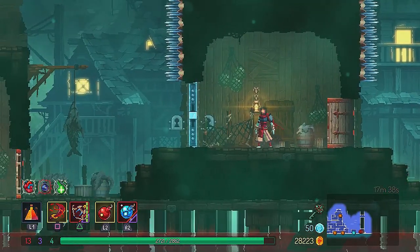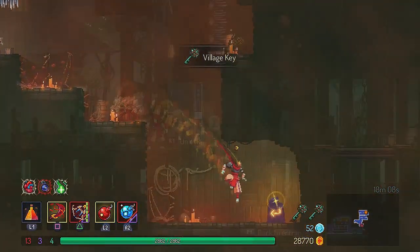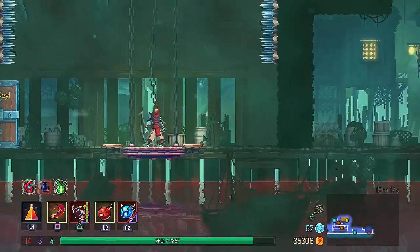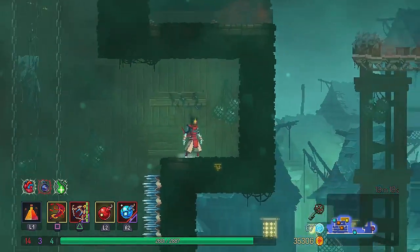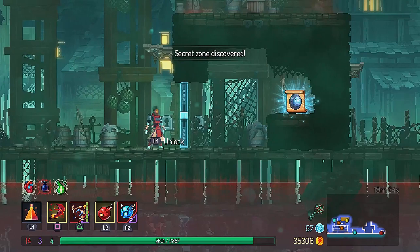After you bypass the door and get the second village key, go to the end of the level, get on the elevator, and jump to the right and break the ground floor. This gets you to a building where you use the village key to unlock the door and get the parry shield.